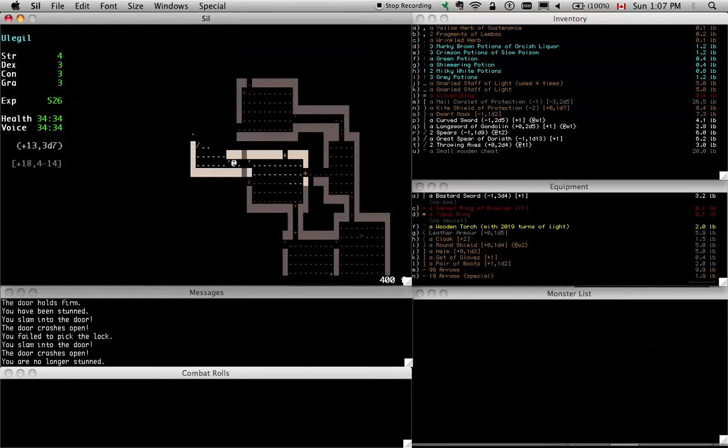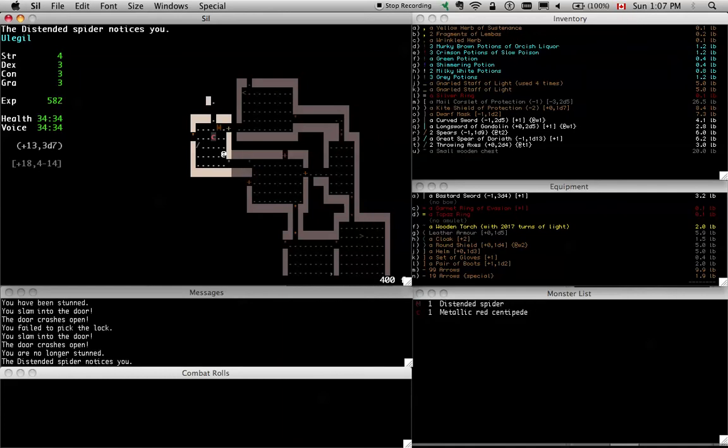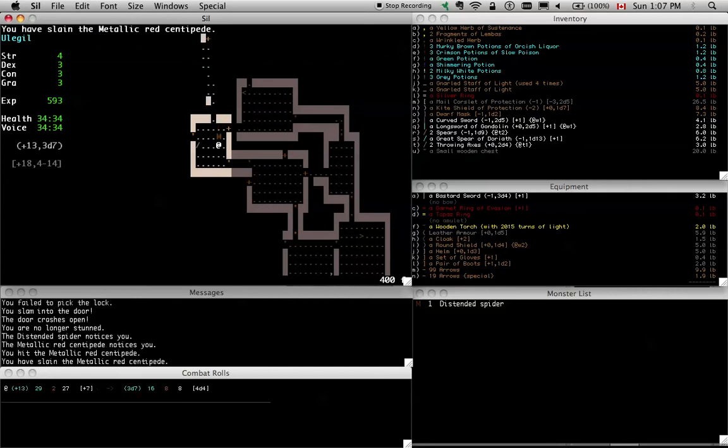They've worked to eliminate a lot of the variance between starting conditions for characters, but I only recently noticed that some characters start with three torches and some characters start with two. There's some variance there and I don't understand what the point of that is — it's mostly just annoying. Had I started with three torches instead of two, I would be 2,000 points ahead of the game in terms of light.